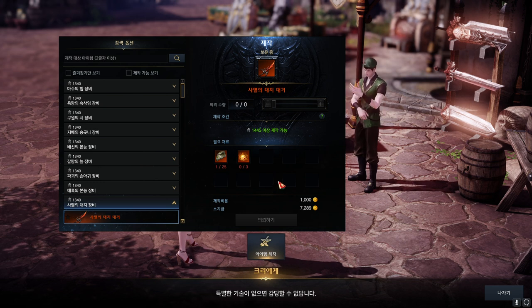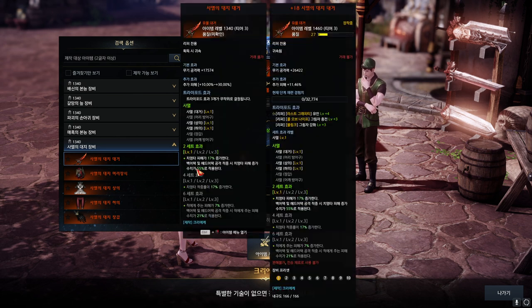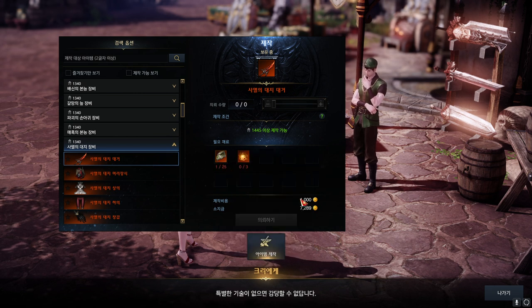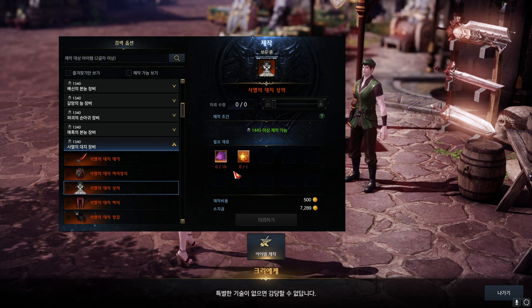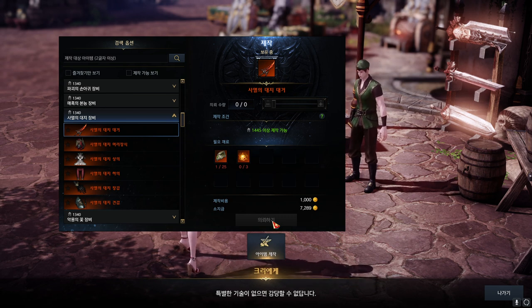You also have to spend some gold as well. The amount of mat required for armors and weapon is different. The weapon requires 3 Chaos Stones and 25 of the mats with 1k gold, whereas the armors require 10 mats with 1k stone with 500 gold. When you craft the gear, you'll get the gear with random quality, just like when you craft Argos gears.